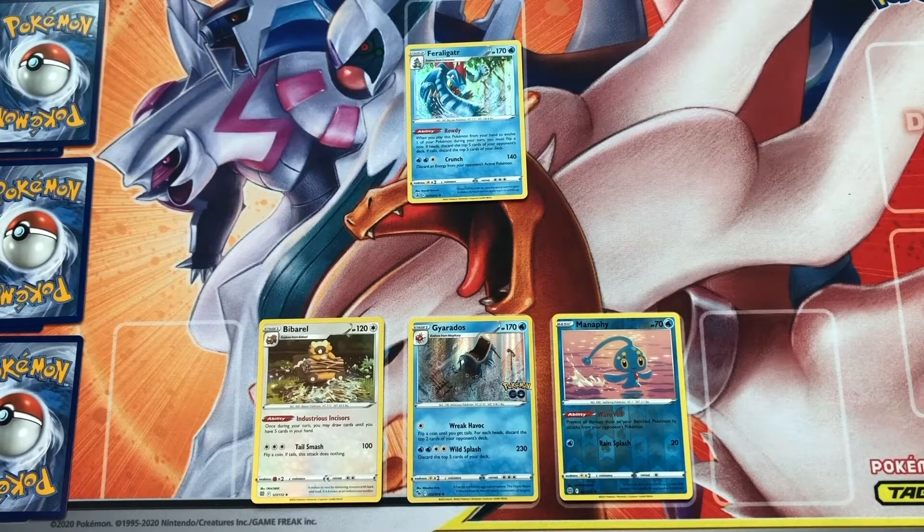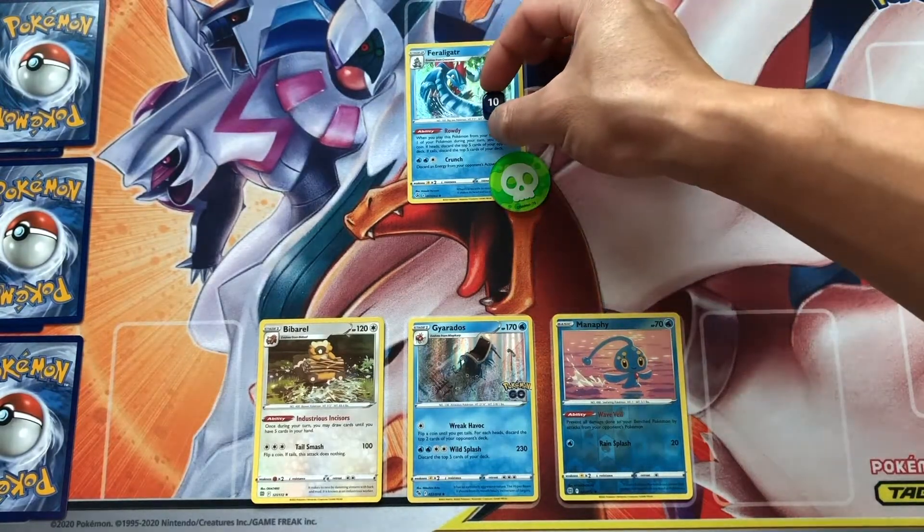Poisoned Pokemon are indicated by a poison marker. One damage counter is placed on that Pokemon each turn, and you're going to have a bad time.